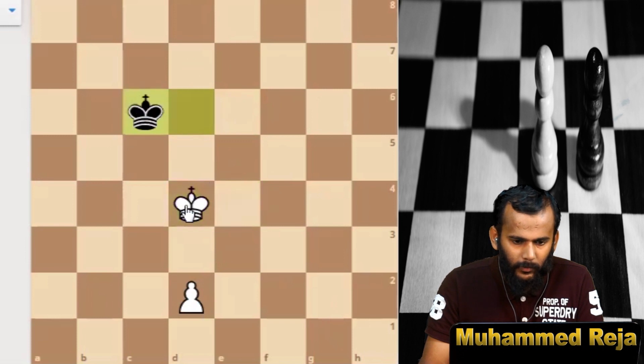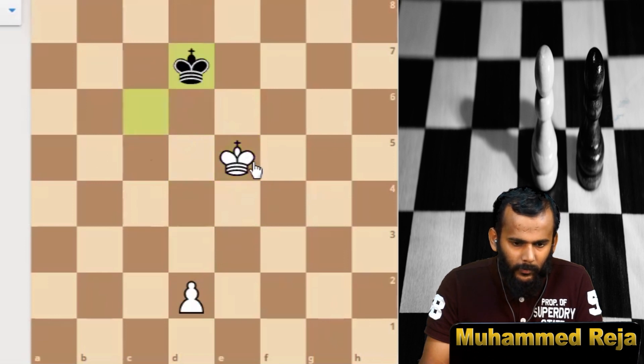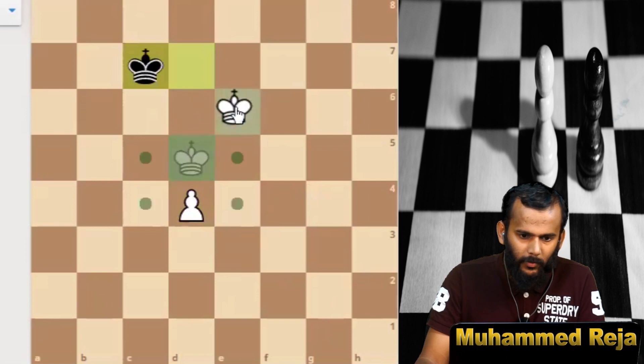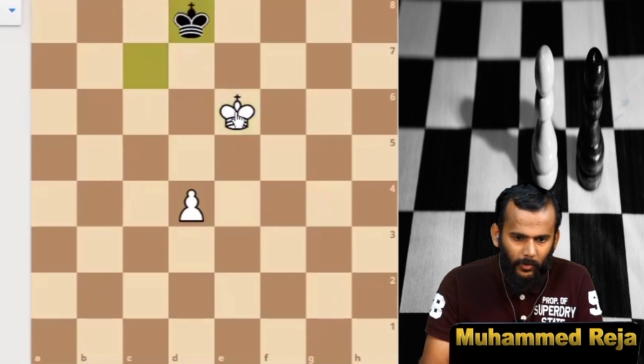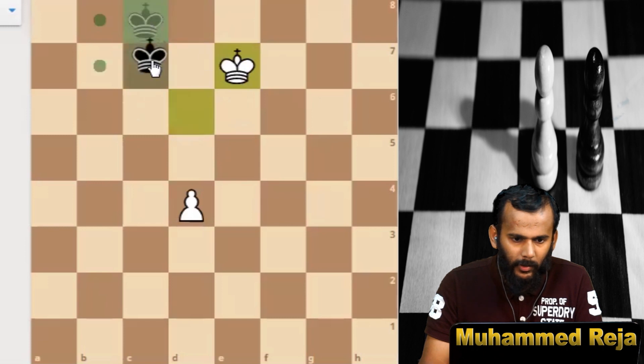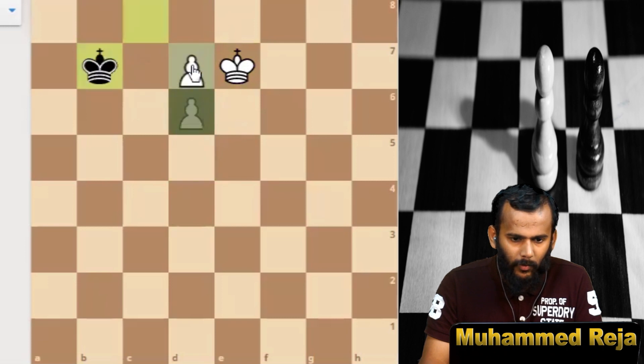Black plays here. King to e5, king d7, king d5, king c7, pawn d3, king d7, pawn d4, king to c7, then king to e6, king d8. White gets the direct opposition now. King goes to c8, king goes to e7, king c7 — then white can easily promote to a queen. King c8, pawn d6, king b7, pawn to d7, king c6, and white is promoting to a queen.